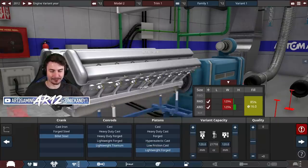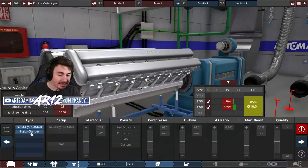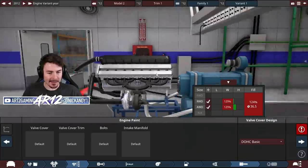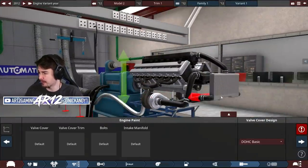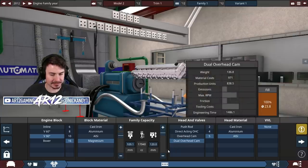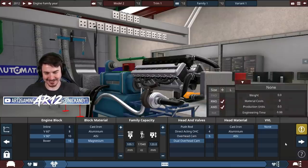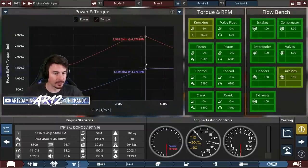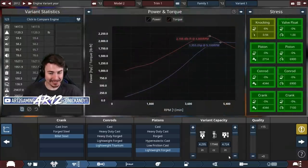Are we seriously gonna twin turbo this thing as well? That is a beautiful work of art - literally better looking than the Mona Lisa. We had to downscale a little bit, we're only at an 18-liter V16 now. Just from clicking random buttons I have... why am I in Newton meters and kilowatts? 1900 horsepower - are you kidding me? And I haven't even done any tuning.